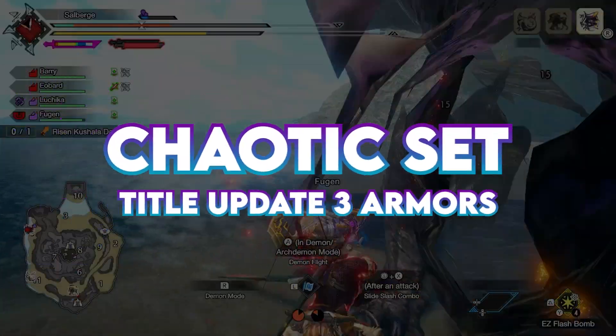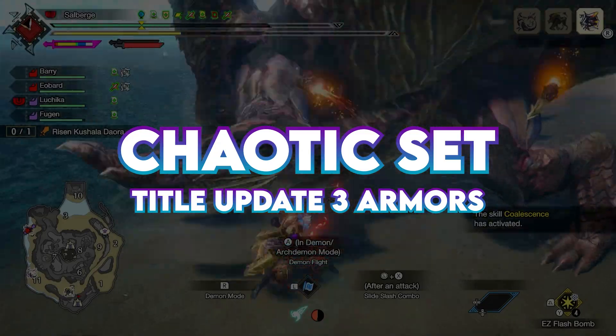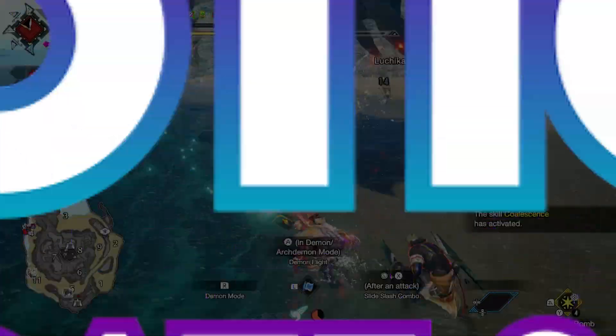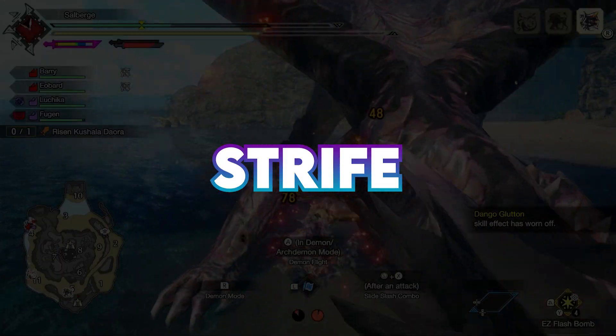We will be going through the first armor set from the Chaotic Gore Magala. We have two new skills that both work together. First, we have Strife, which is the main skill of this set.